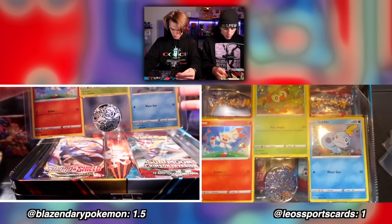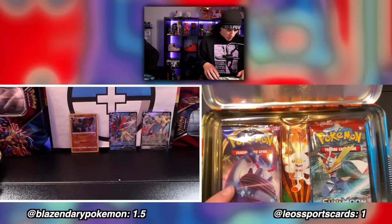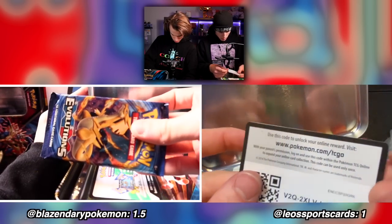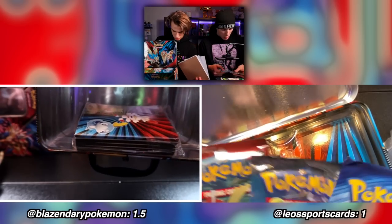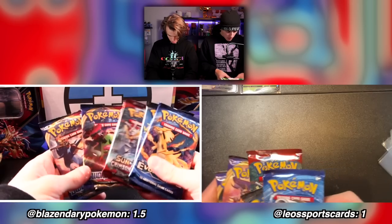All right, next we're opening up the tins. There are some holo promos in them. We have our promo card here — I'll take those off to the side. Let's see what packs we get. One, two — Sword and Shield — and Evolutions! You do get Evolutions in this one too, plus a code card. So I've got: two Sun and Moon, two Sword and Shield, and one Evolutions. There's a little binder at the bottom too.